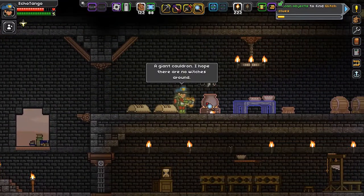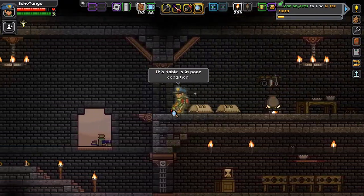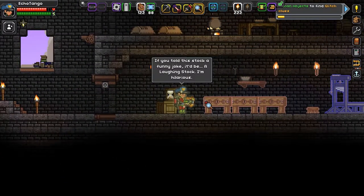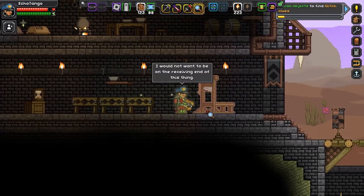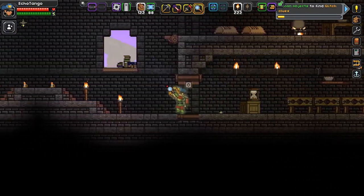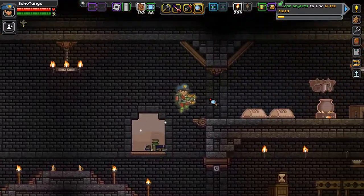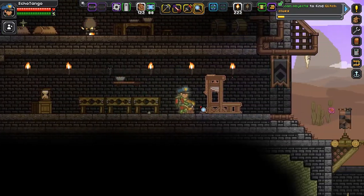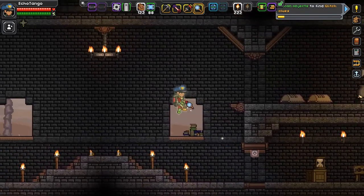A giant haultry — I hope there are no witches around. This table is in poor condition. If you told this stock a funny joke, it'd be a laughing stock. I'm hilarious. I would not want to be on the receiving end of this thing — the guillotine. Yeah, I don't think anyone would want to either. And interestingly enough, you can actually sleep in that thing. And that's horrifying, but you can.